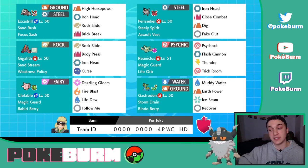What other steel type did I want to use? I should probably use Excadrill because I know how to use Excadrill pretty well. I could have used Durant, but I went with Excadrill instead. So Excadrill's Iron Head is also going to be increased by 1.5, which is insane. That's an adamant Excadrill.